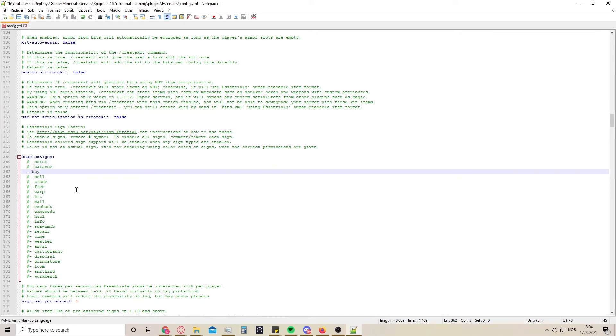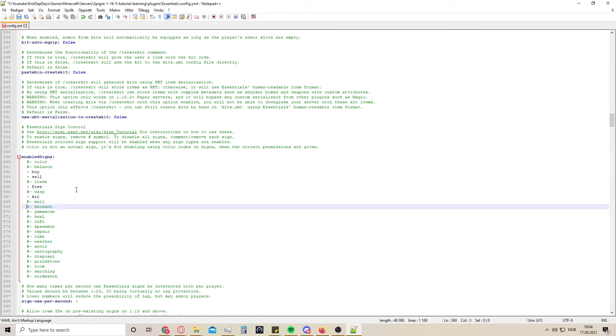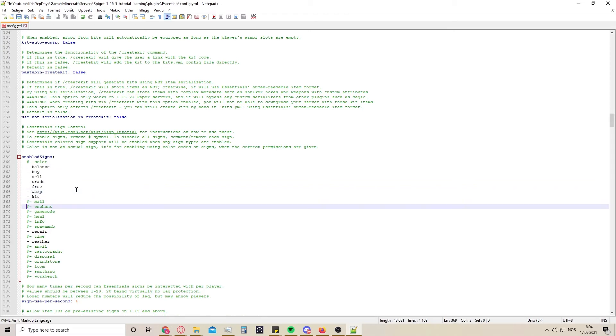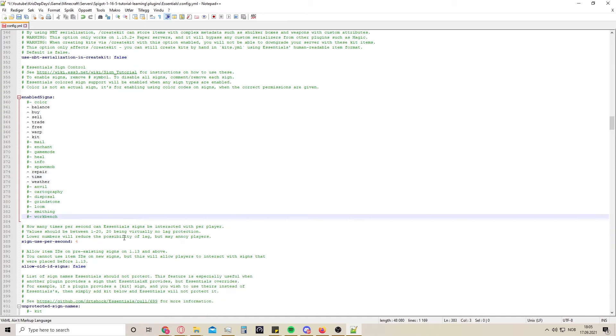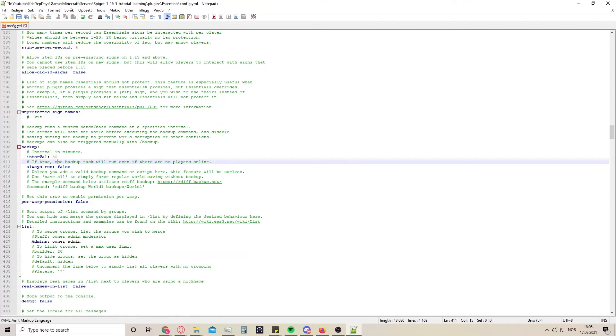Here are enabled signs - I like to have at least the buy sign and sell sign, free kit, repair, weather. The balance sign can be okay to have as well. Warp - yeah we need to have warp enabled unless you use portal. Time - yeah we can have a time sign. Here are how many signs you can use per second.